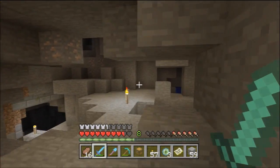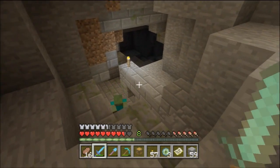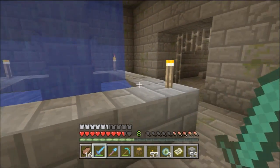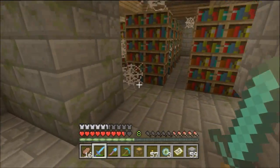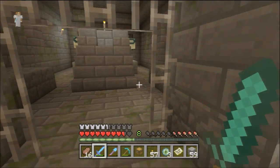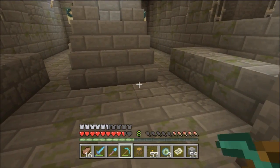For some reason, I can't remember the pathway — I just sort of get there. And then this is definitely not the right place, so there's a zombie down there. Oh, this is the right place. This is the four torches, which means from here — this is the other stronghold. From here, it's here. We'll make a little cobblestone path that leads to here.